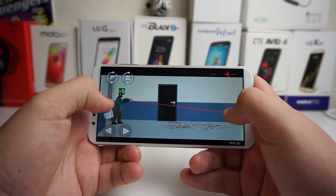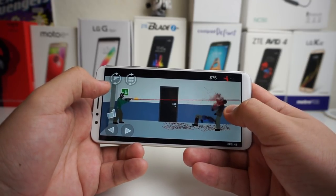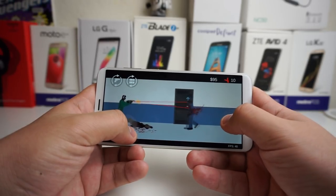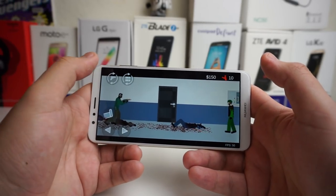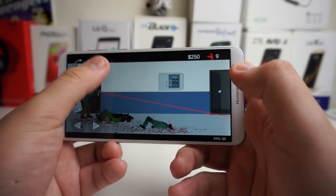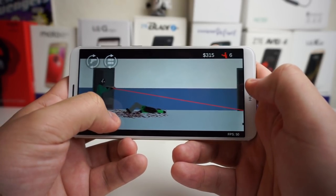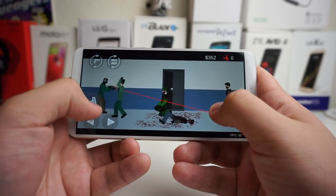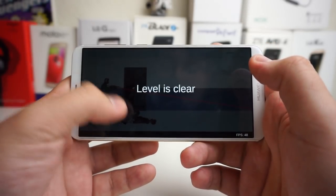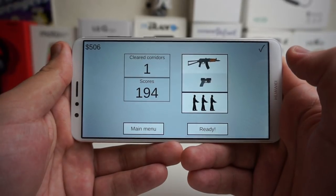Level 1. As you guys can see, we have the frame rate down there — we're getting between 48 and 50 frames per second. It's more of a zombie post-apocalyptic game where you defend yourself with guns, and you can upgrade and different stuff like that. This game just runs very smooth. Obviously not super graphic intensive, but it's a fast-paced game. And the level is clear — so as you guys saw, the game ran pretty smoothly.